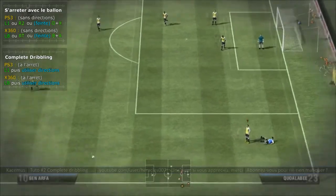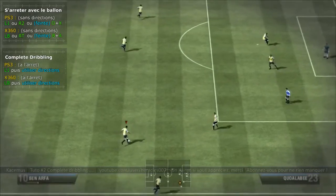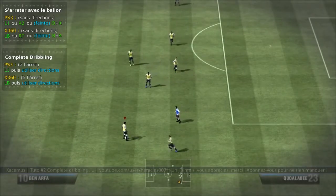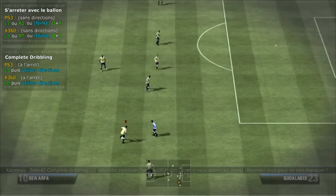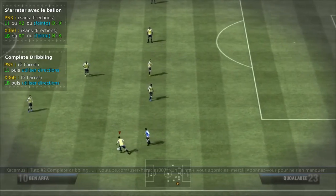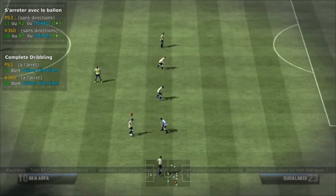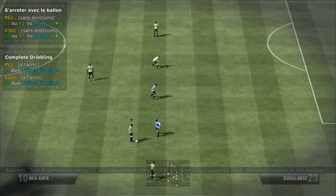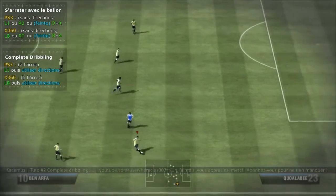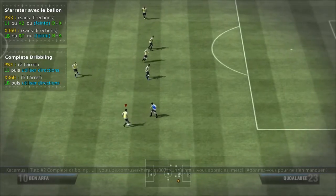Vous avez trois façons de s'arrêter pour derrière repartir. Je conseille à chaque fin d'arrêt d'utiliser la touche de course pour donner beaucoup plus d'impact au dribble. Avec le complet dribbling, on peut aussi l'utiliser sur un instant un peu plus long, puis utiliser le joystick droit pour voir l'impact que ça peut donner aux précisions dribbling.